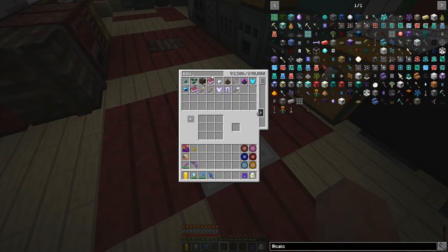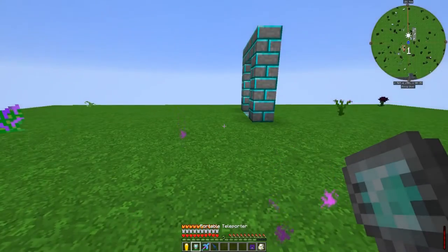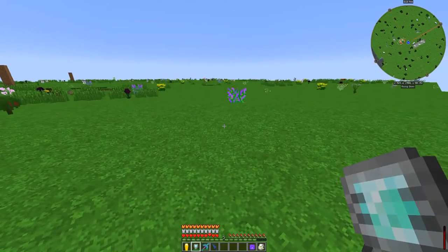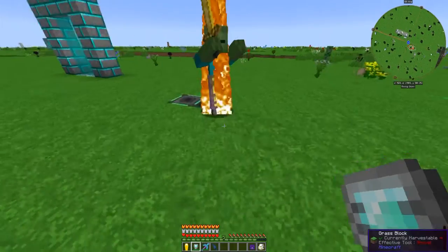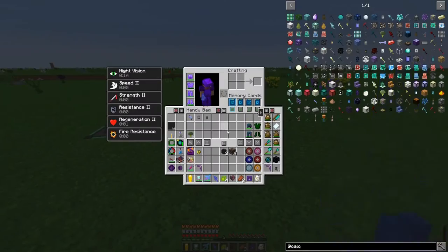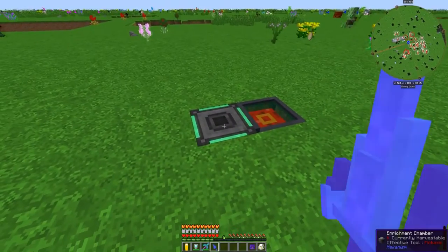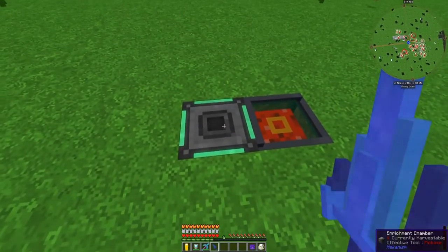Let's get some soul sand and go try out our new fancy sword. Wither — one, two, three. Let's go to where I've been killing these withers. Right here — I put one of these teleporters. It says enrichment chamber but it's really a teleporter from Mekanism.